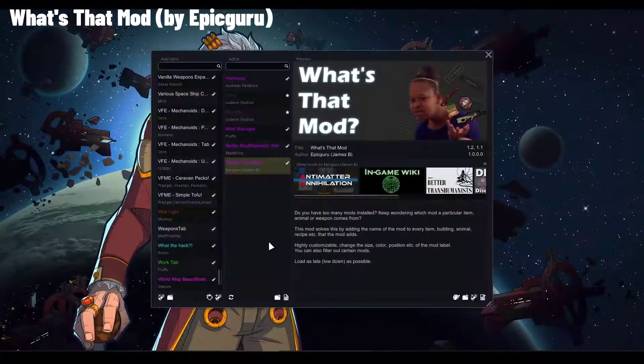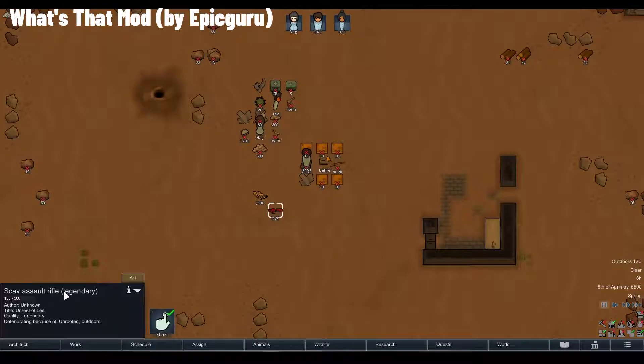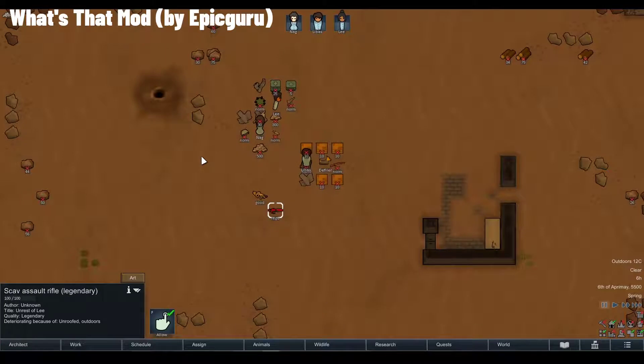The last mod of the essential trinity is 'What's That Mod.' Imagine a situation where you have no idea what's breaking your game, or why you have some strange item — like a legendary red rifle called the Scav Assault Rifle. Just select the item, click the 'I' button, and in the description you'll see in cyan letters which mod it came from. In this case it's Borderlands Dream. This way you can clearly identify any problematic item or animal messing up your game, or look up the documentation for that mod.